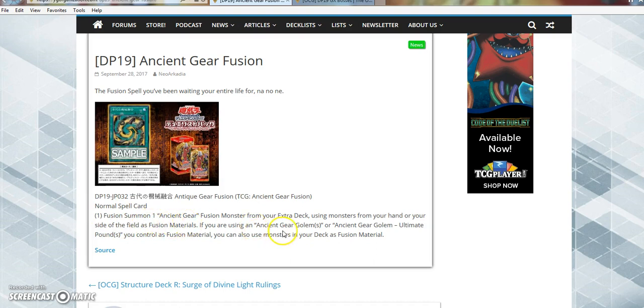Fusion summon one Ancient Gear Fusion monster from your extra deck, using monsters from your hand or your side of the field as Fusion Materials. If you're using an Ancient Gear Golem or Ancient Gear Golem Ultimate Pound, you can use those Fusion Materials from the field. You can also use monsters in your deck as Fusion Materials. So it's essentially a Shaddoll Fusion for Ancient Gears, which is good.